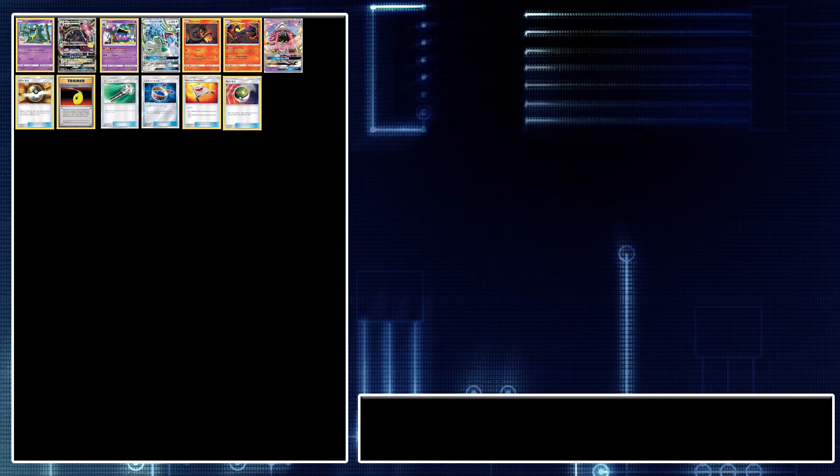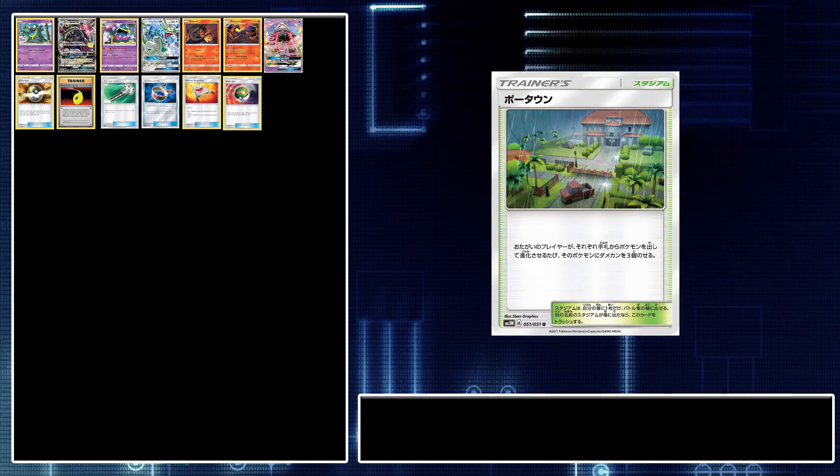We're playing two copies of Po Town. Yes, this could hurt you in the long run against decks such as Alolan Ninetales and Kingdra, but with Drampa being able to deal damage because of this stadium, and the added damage to your opponent's Pokémon, Muk could possibly take some easy knockouts. So it's a good card to have in this deck.